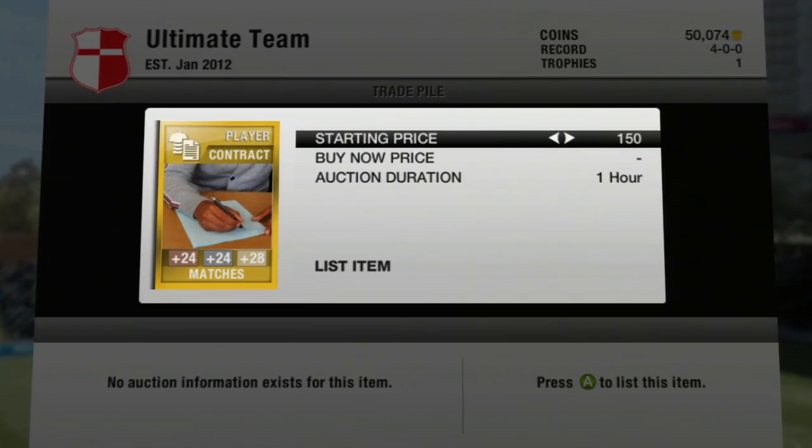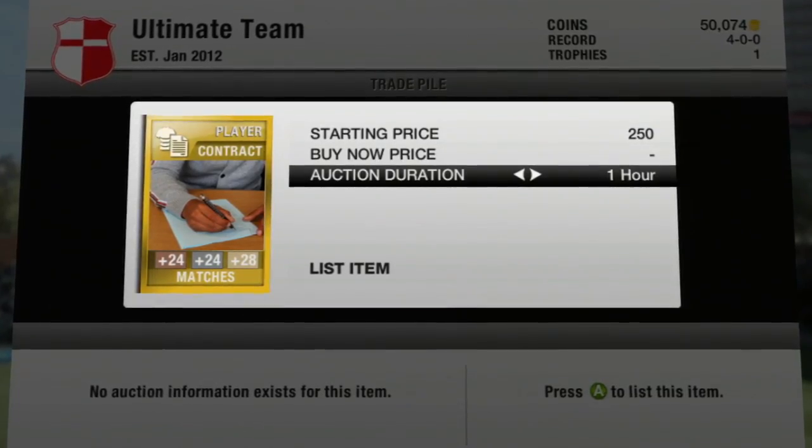Getting rid of your unwanted club items and players on the trade market is a great way to earn some extra coins.